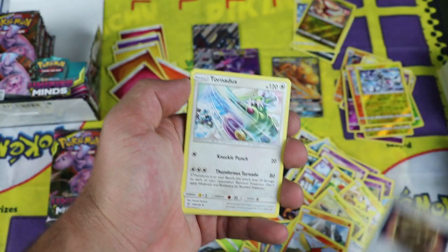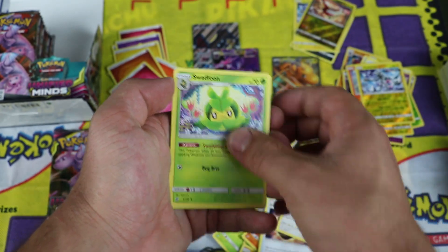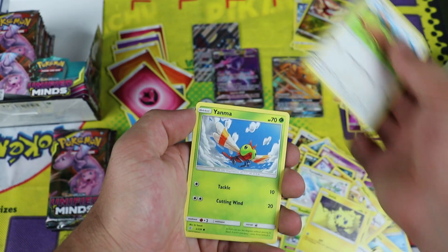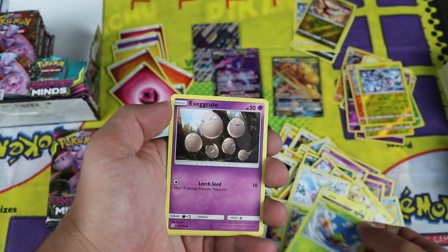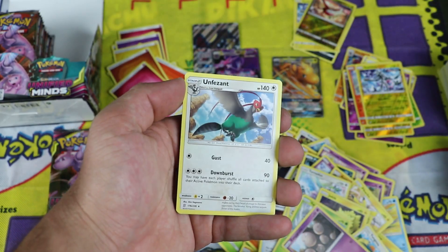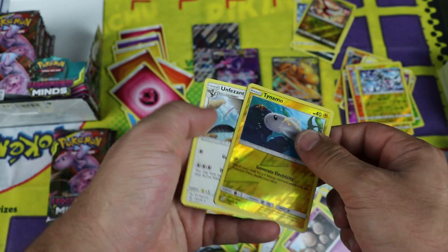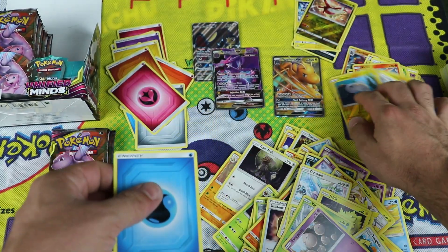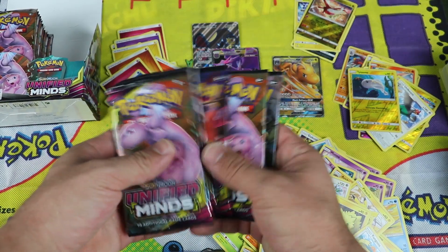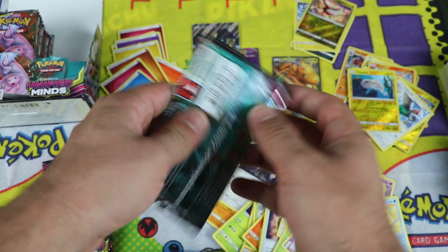Next pack: Unidentified Fossil, Tornadus, normal type, Swadloon, Joltik, Dratini, Yungoos, Yanma, Exeggcute. Tynamo is the common reverse. And Unfezant is the reverse rare. How many packs left? We've got six left on the right side.